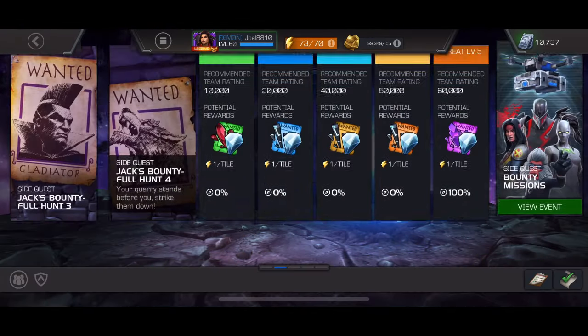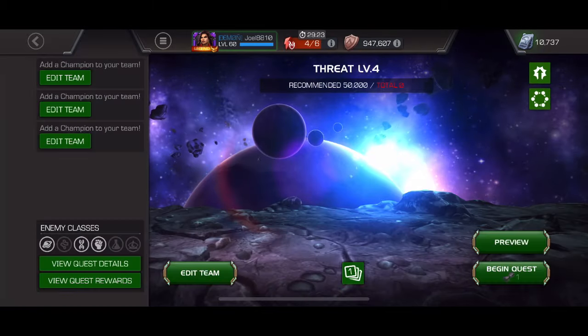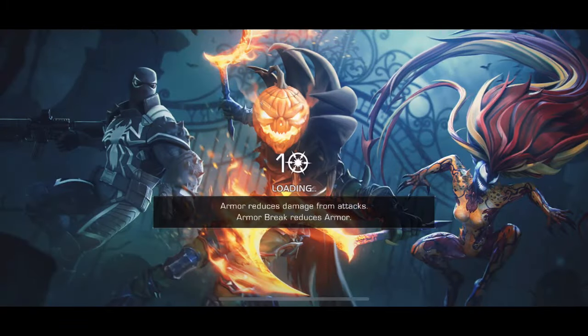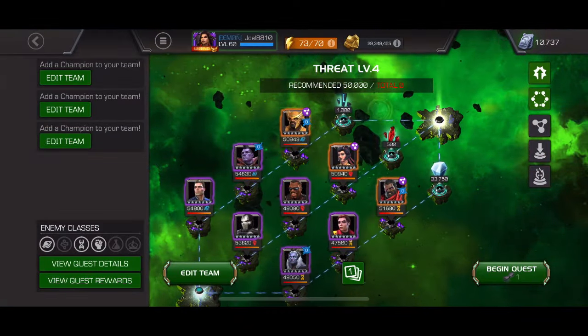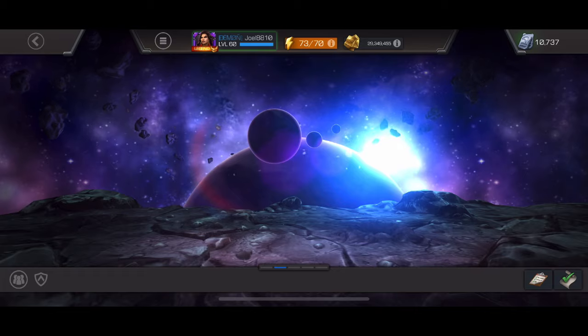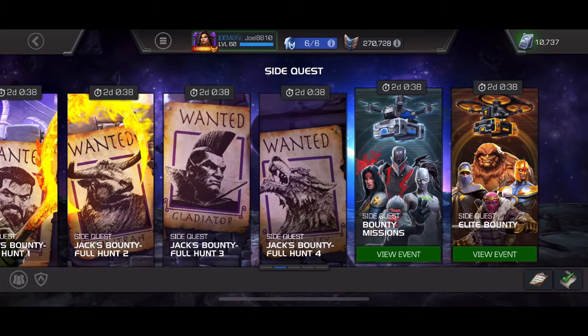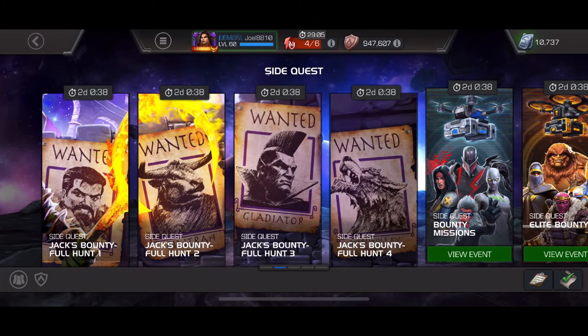With the last entry, maybe grab the six-star shards. Or if you're really low on mysterium, go to week three, threat level four — you can also get a bunch of mysterium there. Pick up the extra mysterium paths, hit that Trader's Outpost, and grab all those rewards. Hopefully that helps guys, see you in the next one!